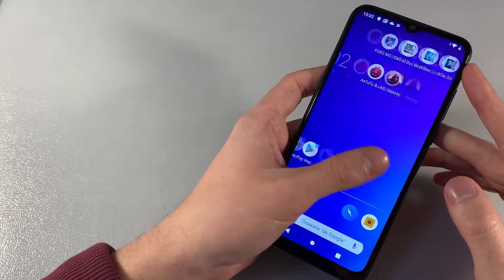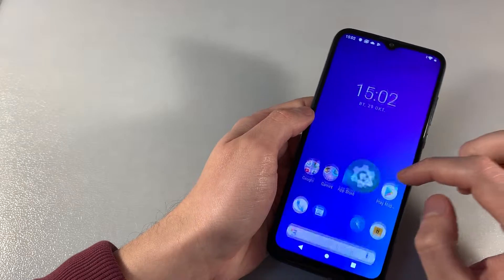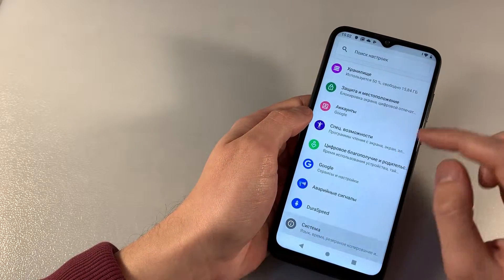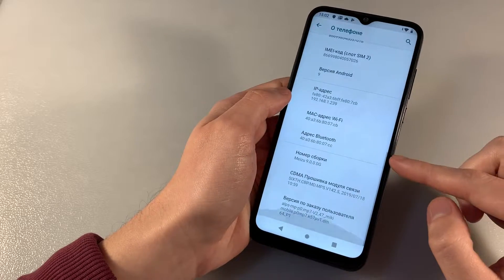Display TFT, resolution HD. Open settings, look at Android version — Android 9.